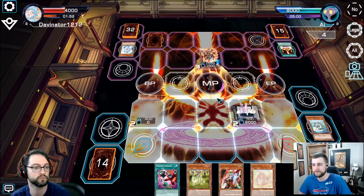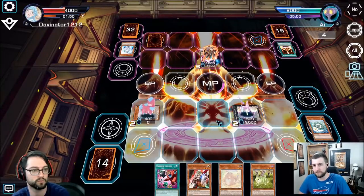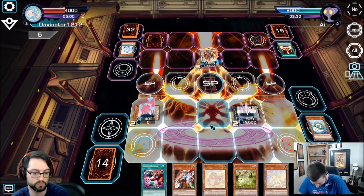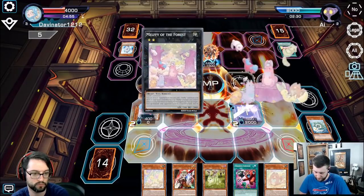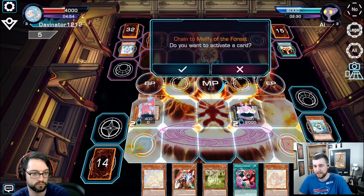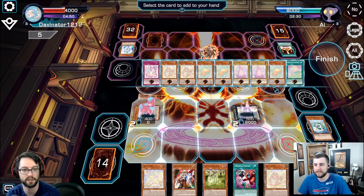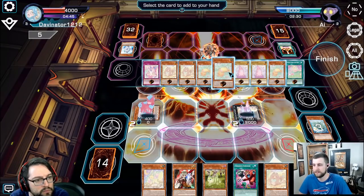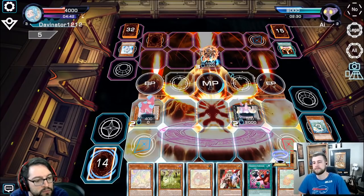Reaper is in the side deck for the mirror match, because it's actually really funny - you can Ghost Reaper and then they can Cross Out your Reaper, and then you can Cross Out their Cross Out. I don't like where this game is going. Is it too late to stop playing this game? 18 hand traps is not standard - not since like Necros format.